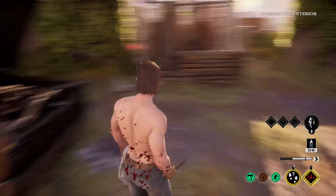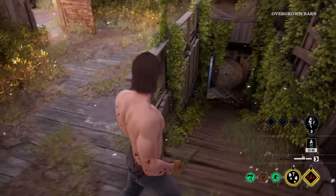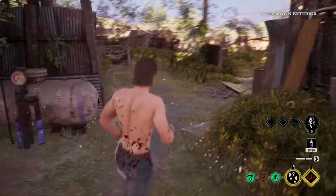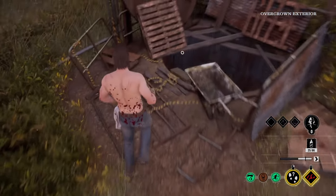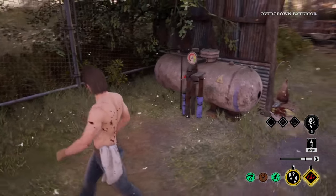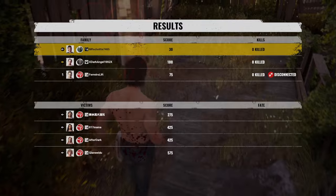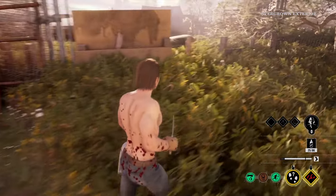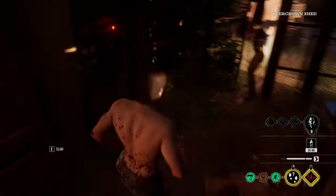I just want to wrap up this map real quick. We've got a first basement entrance here, and also a pressure wall spawn over here. There's a basement ladder on this side as well. And this is the dead end over here.